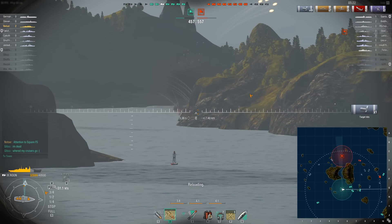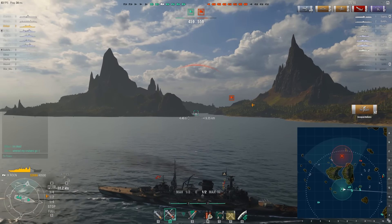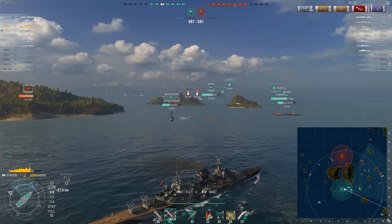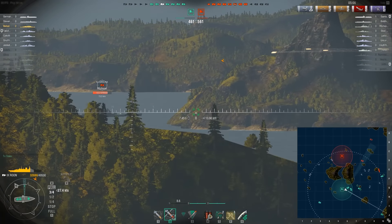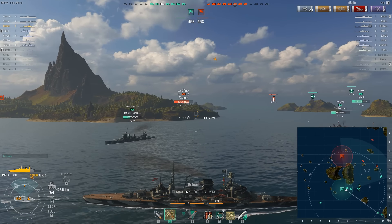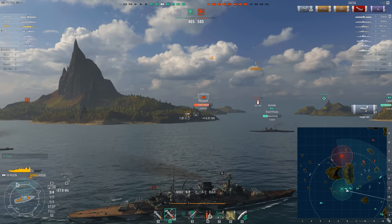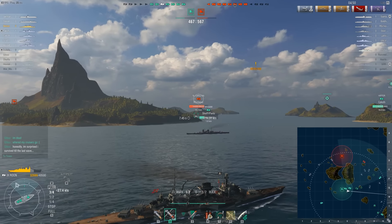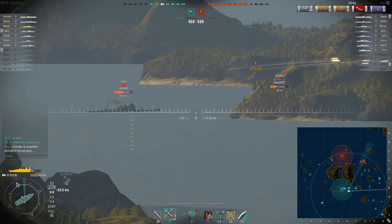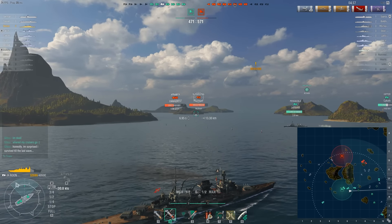Now we catch sight of the Atlanta. We fire AP - the Atlanta doesn't have a lot of armor. We incapacitate two somethings. I did see that the enemy Benson was on the outside of the Atlanta and could still be coming through the gap. We are not detected though, so either he hasn't continued forward or he's stuck in a very specific position that blocks most of the targets. And yeah, we're detected. There's only one destroyer on the map - it must be the one in the gap that's scouting us out.